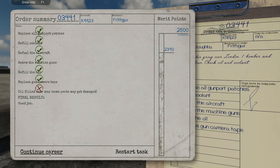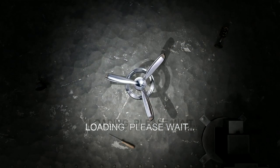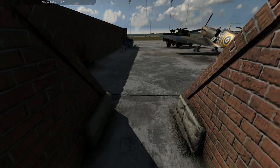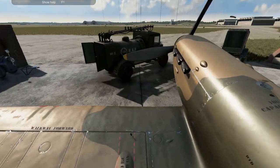That's not good. That's where we had that little error with the oil — I didn't realize it cost you that much. I think this is going to be fairly quick. No enemy contacts — refuel the aircraft for the next flight. I'm going to go out on a limb and say this is going to be a fairly quick job.